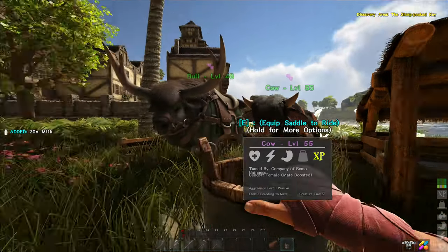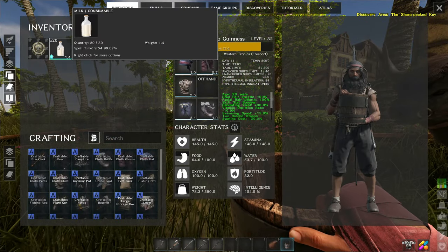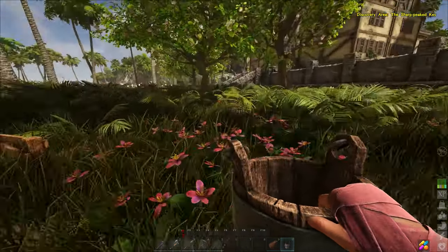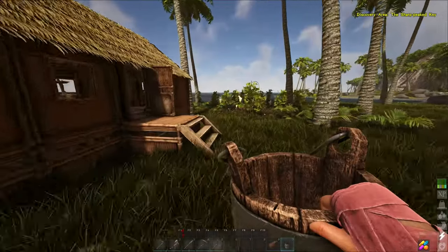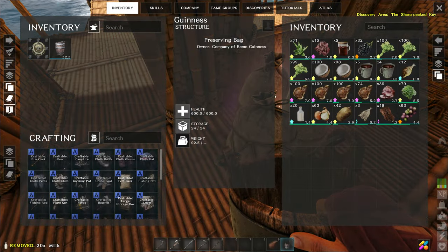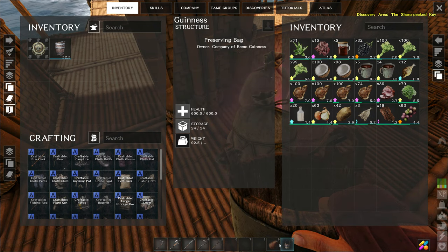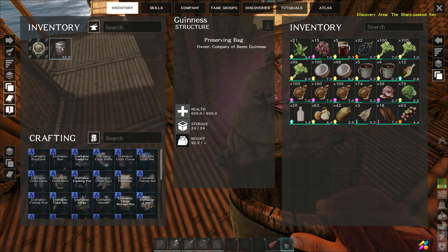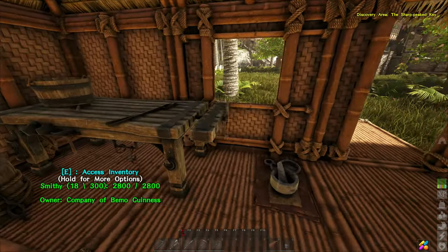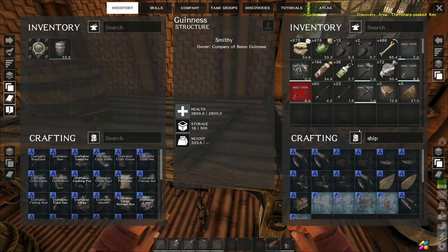Milk the cow - we got 20 milk out of that, and it's just in our inventory! That is fantastic. We don't have to worry so much about fish as long as we have that. We need to get the salt thing worked out because I want to put the preserving bags on the boat. Each one lasts almost six hours. The bucket is still good - let's keep it in inventory. The shipyard is the main thing for today.